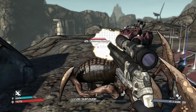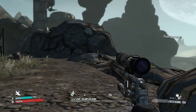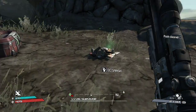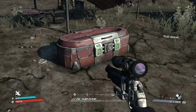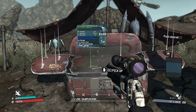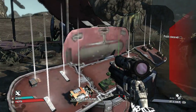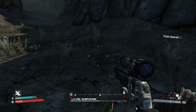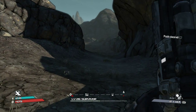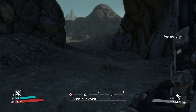Orange weapons are the most rare that you can find, besides pearlescent which I think is in one of the expansions. We got another blue one there. Here's the third crate right next to the other one, which is pretty convenient. Just ignore these spider ant things — there's going to be a lot of them. There's another gun crate, and red gun crates are the best, so they all can generate really good weapons.